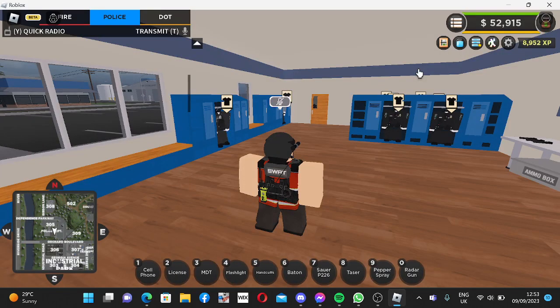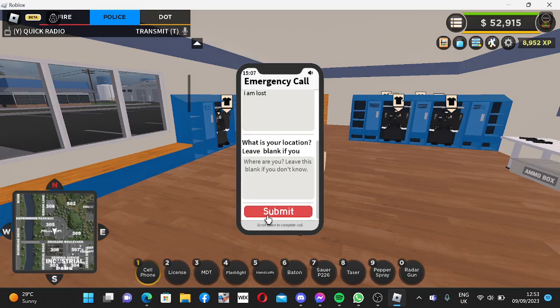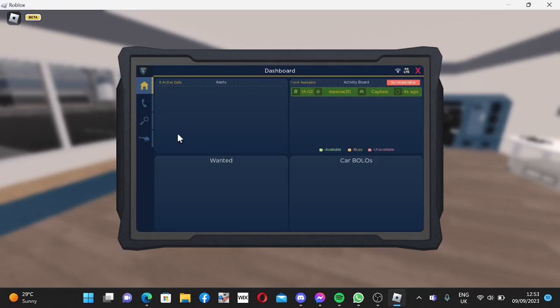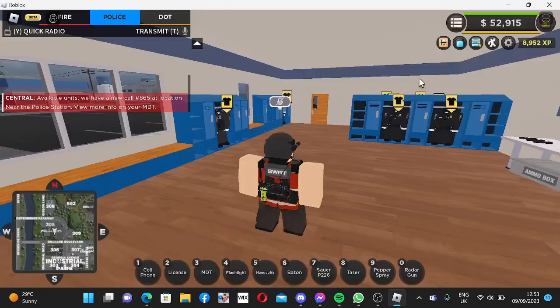I think someone's come wanted. Let's see what happens if we do a call now. Okay, so we've got a call — we're going to check it out on the MDT. Go to calls. It shows our location. That's very cool.